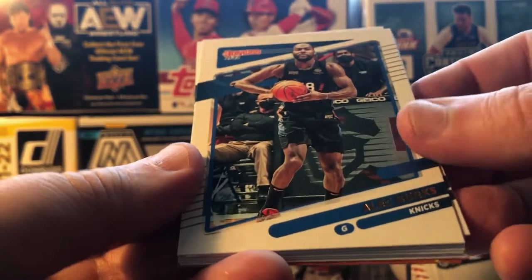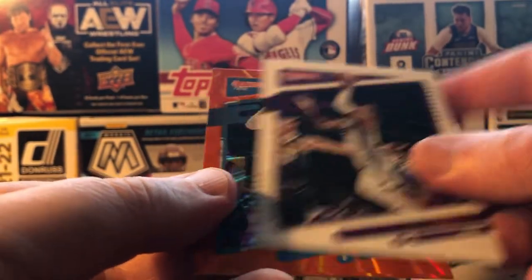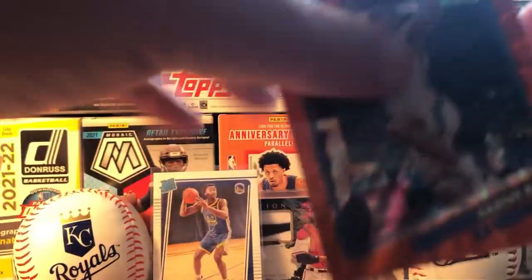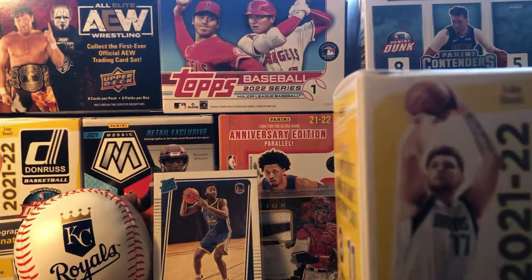Last pack — maybe we get something good. Moses Moody, Burks, Dylan Brooks, Kevin Durant, Eric Bledsoe, Collin, Ingles, Fox, and Darius Bazley. He was another one I've looked at — I think he was a rookie last year, so this is year two. Year three for basketball is where you really look at a lot of players and where they're at, what you think they can do. That's why I like Coral and Bazley — players I'm definitely going to be looking at.